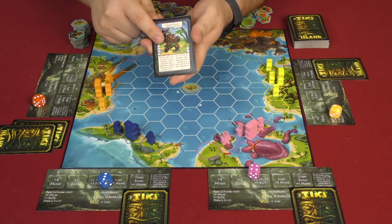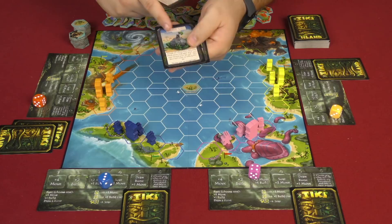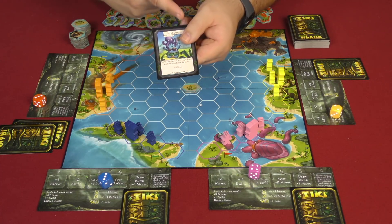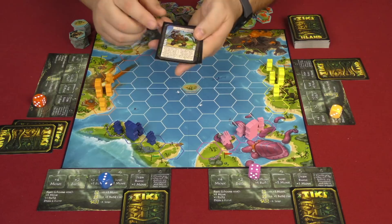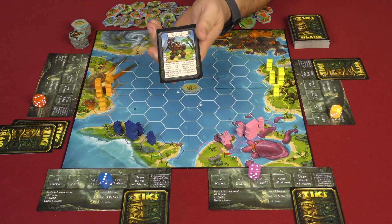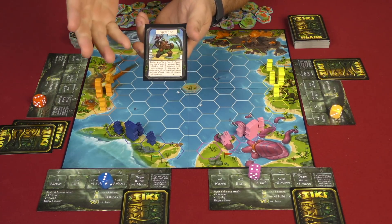There are certain keywords to know: protected runes don't have an effect on islands or islanders that are present with a tiki. Permanent runes have the permanent keyword and just stay in front of you. Unhindered runes allow you to play them on somebody else's turn — otherwise you have to play runes on your turn only. Attacking runes are where the take-that element comes into effect. Each card has its name, keywords, a picture indicating the type, and the effect.